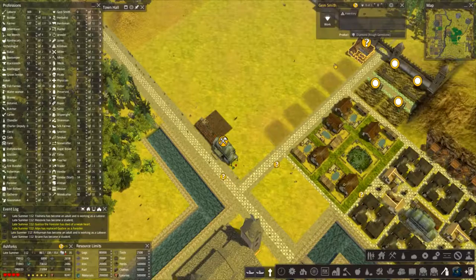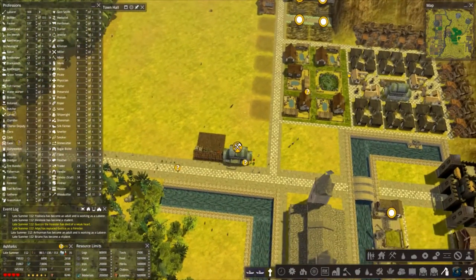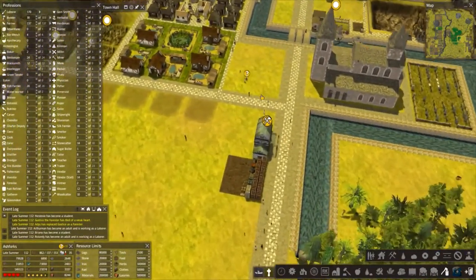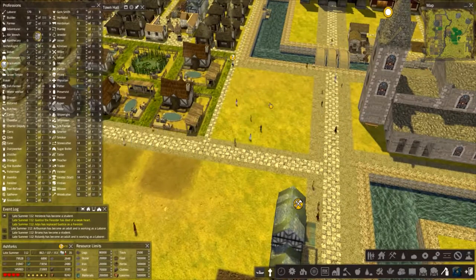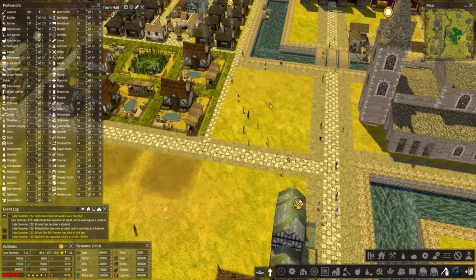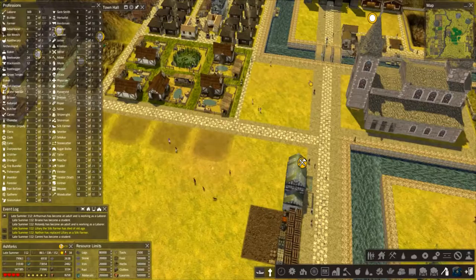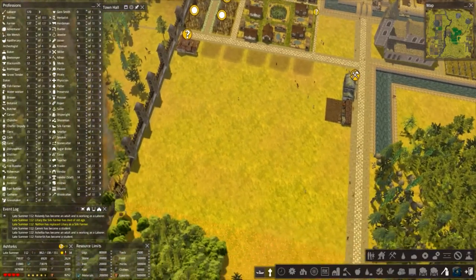I'm going to wait until all these are built before I start allocating people for them. We need to put something in here — I don't want anything too grandiose. Maybe let's leave that space bare for a second; we may want to do a butcher's quarter here, because if we're going to do a lot of animals shortly, we might need that space for that.